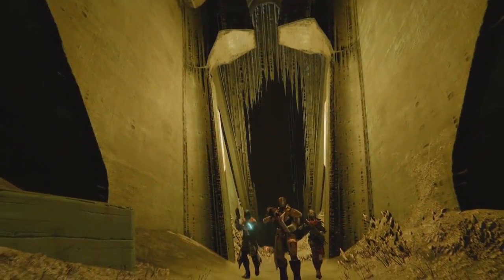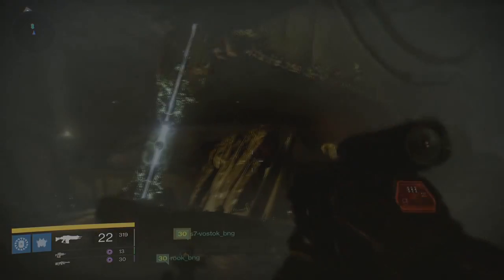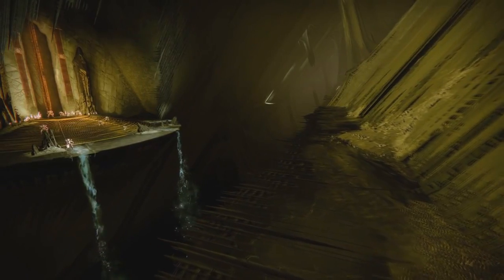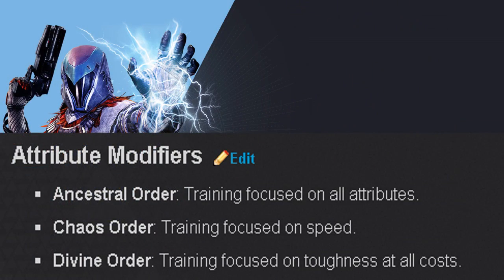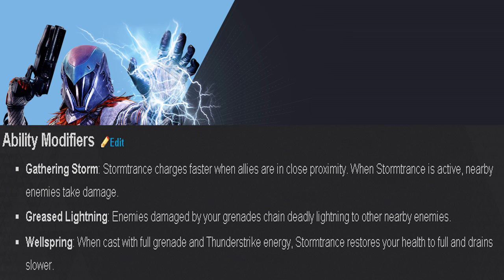Inclement Weather — getting a grenade kill recharges your melee and getting a melee kill recharges your grenade, and vice versa. Then there are more attribute modifiers focused on all attributes, speed, or toughness. Gathering Storm — Storm Trance charges faster when allies are in close proximity. So your super recharges faster as long as allies are nearby. Also while Storm Trance is active, nearby enemies take damage — you're shocking opponents without even directly targeting them.